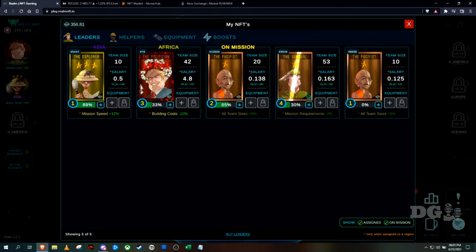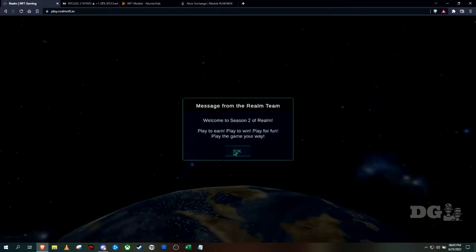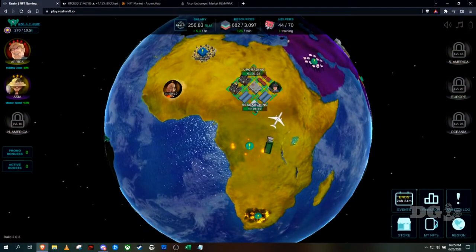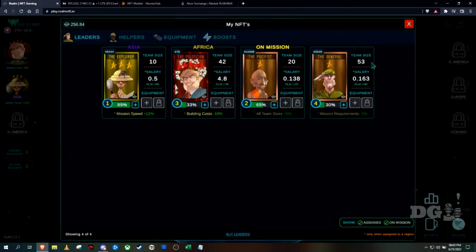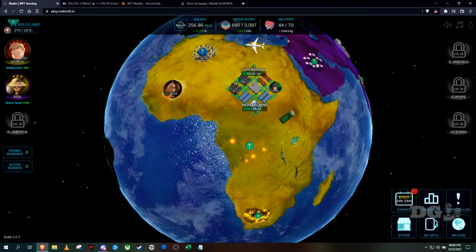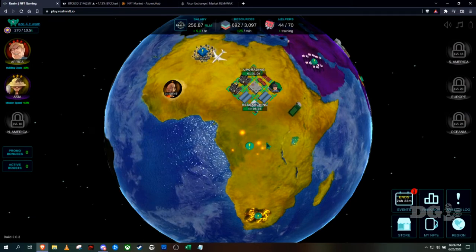When you buy those packs of 20, you can level leaders up quicker by merging them together — pretty cool. His team size went from 42 to 53. Now since I've got 70 total helpers, I can send 53 helpers with him per mission, which is going to increase my chance of success quite a bit. Love that aspect.